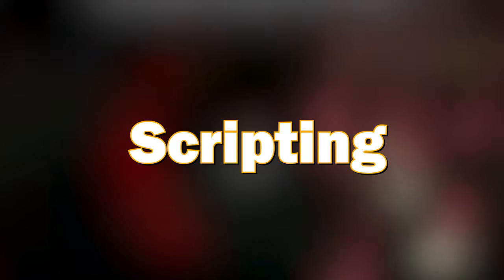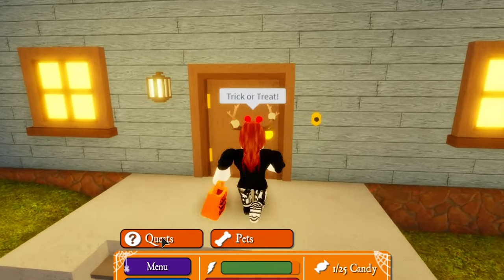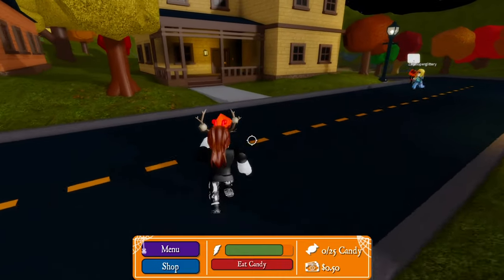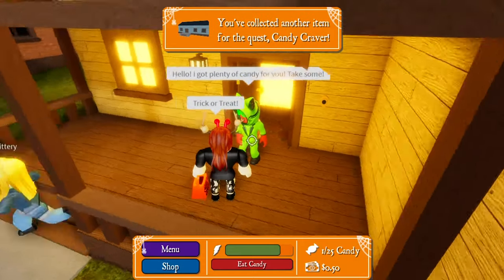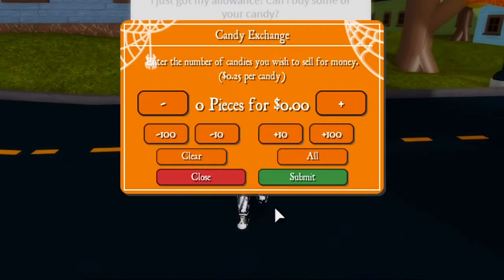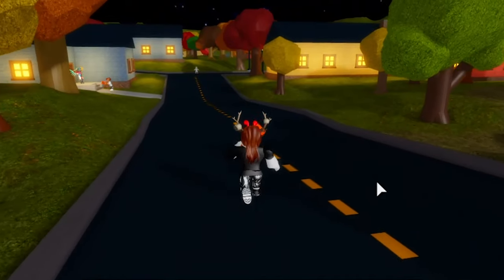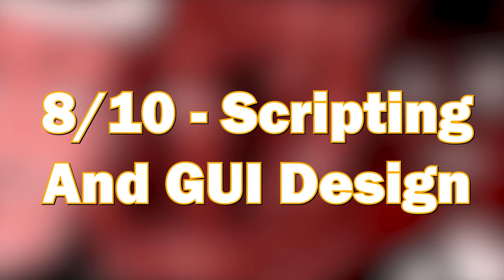I find the scripting in this game to be absolutely amazing. The dialogue is creative, funny and sometimes gets a chuckle out of me. The GUIs are very well done, ranging from 3D GUIs to the GUIs on the bank screen — many different styles. I believe the 3D GUIs were done the best as they make the game feel more immersive. My final score for scripting would be an 8 out of 10, as the GUIs were very well done with only minor things needing to be fixed.